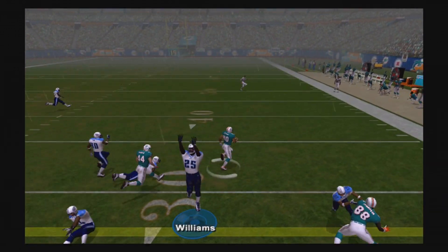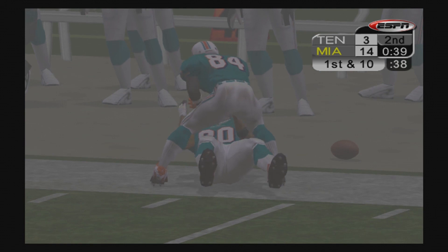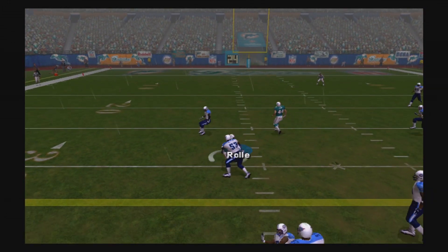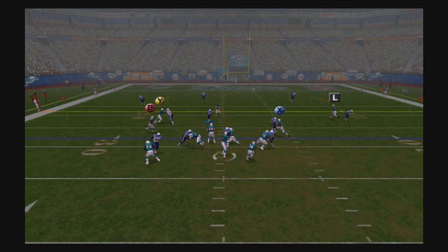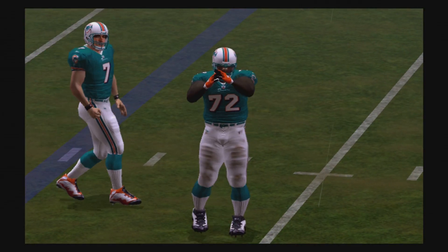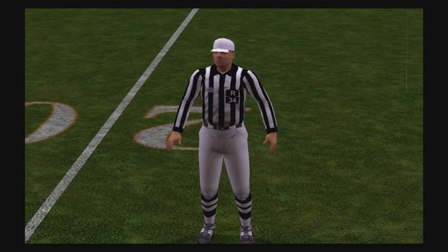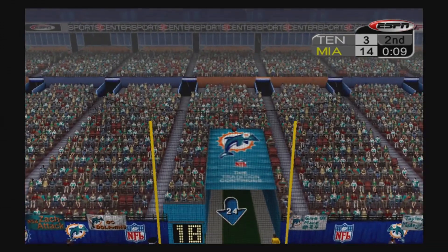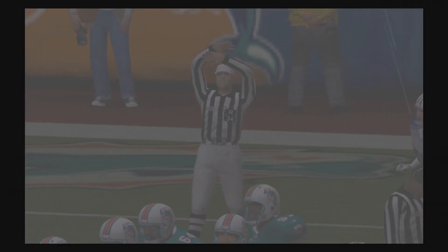Third and five for the Dolphins — honestly that should have been intercepted. A lot of these animations are just really frustrating but I haven't played this game in a while, so it'll take time to adjust. Dolphins burn a timeout trying to score before the half. Feely throws right side and again Tank Williams should have had that pick. Dolphins have first and goal, Feely is immediately sacked — I believe that was Kevin Carter. Out of timeouts, they settle for the field goal and Mari gets it. We trail 17-3 going into the half.